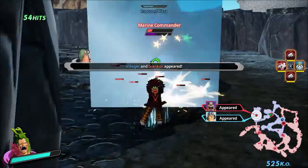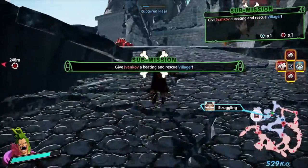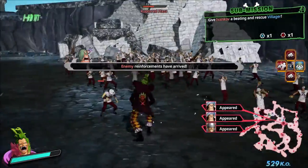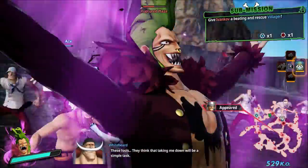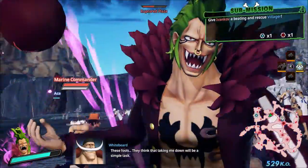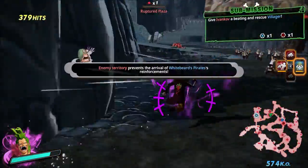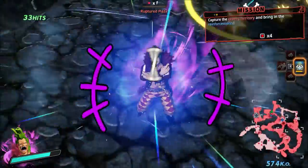C3 — he'll dash forward, scoop up enemies along the way, and then hit them with a bat. This attack is kind of nice for scooping up enemies if you just do the first hit of it, and then press weak attack for the standard technique of grouping enemies in front of you. So you use the first hit of C3, cancel it with a weak attack, and just scoop up enemies in front of you. That's a nice way to group up enemies, though it's not something I find myself needing very often.